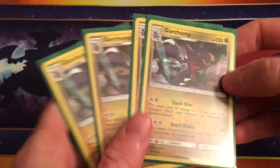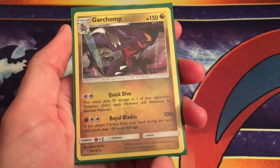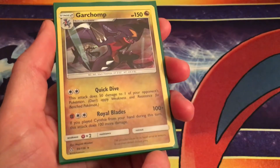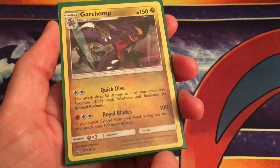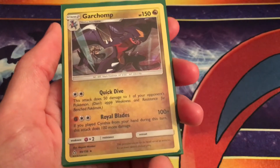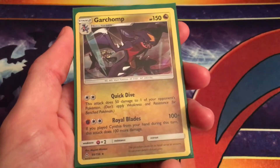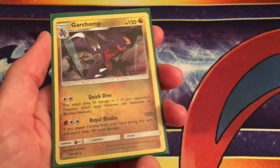We're going to be running four Garchomp. For the uninitiated, because it is still pretty new, it's 150 HP stage 2. It's got free retreat, which is awesome. For two colorless energy, it does 50 damage anywhere on your opponent's field you like. But the big deal is that for one fighting and two colorless, it has Royal Blades, which is 100 damage — except that if you've played Cynthia, the supporter card, from your hand during that turn, it does an additional 100, meaning that for basically two energies, a fighting and a double colorless, you get to do 200 damage.